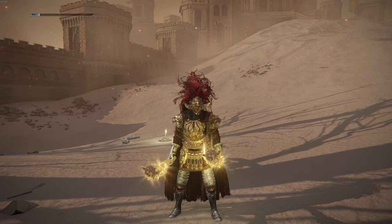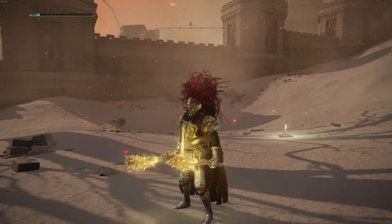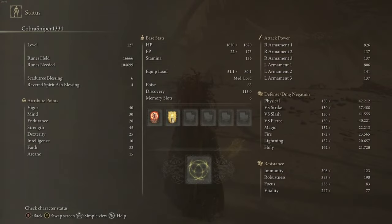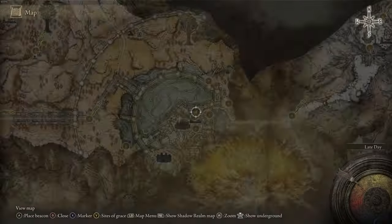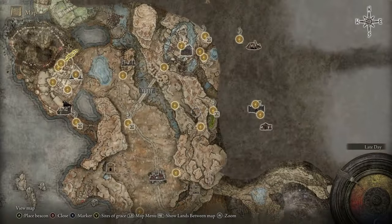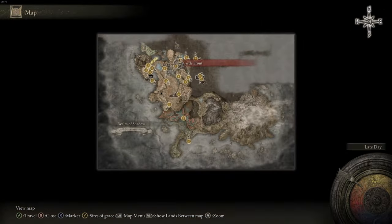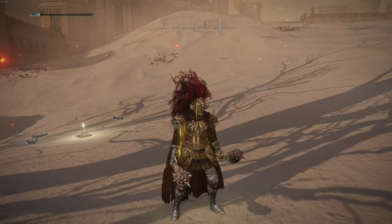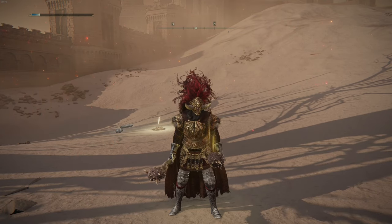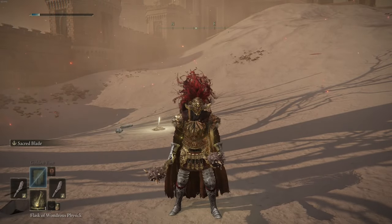That's a decent amount of damage, and you also have to account for the fact that it's still good for poise break, plus it has blood loss build-up. I'm currently level 127 and everything I have equipped is base game. I'm in the DLC and I killed Rellana fairly easily, who is the second rune holder in the DLC. This build holds up pretty well - you just have to make sure you're getting those buffs and, if possible, proccing that blood loss.